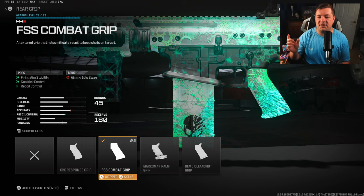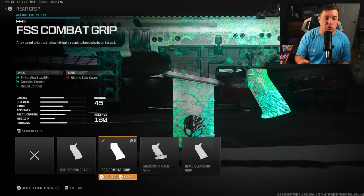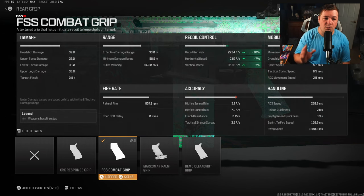For the rear grip, I have the FSS Combat Grip for fire aiming stability, gun kick control, and recoil control. Pretty self-explanatory. It is still an LMG and I am still trying to use it like an AR, so you do need recoil attachments like this one to make it easier to hit your shots. We're going to get 10% on gun kick along with 7% on horizontal and vertical recoil control.